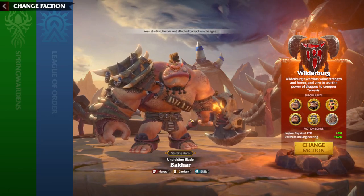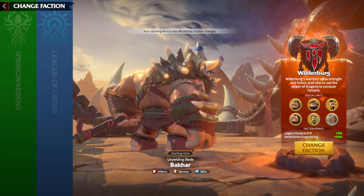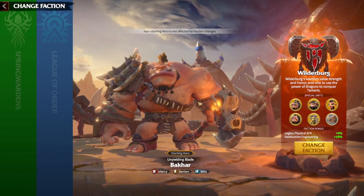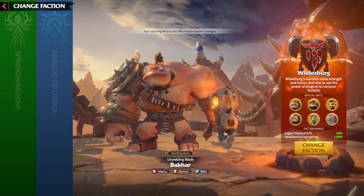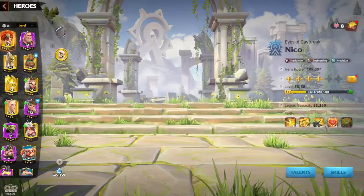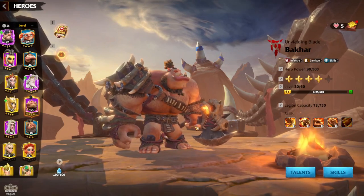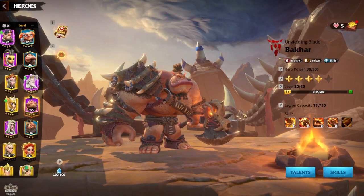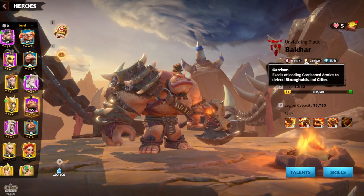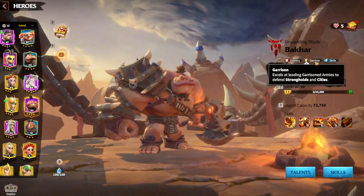As always, I'll speak about the starting hero, because whenever you choose a faction at the beginning of the game, you need to look at the starting hero — that's the first hero you're going to awaken and play with. For Wilderberg, the starting hero is Bachar, an Infantry Garrison hero. He's a pretty interesting hero, not the best unfortunately, but you'll have a lot of uses for Bachar when starting the game. He has at least one skill which is only for Garrison, which is both a good and bad thing.